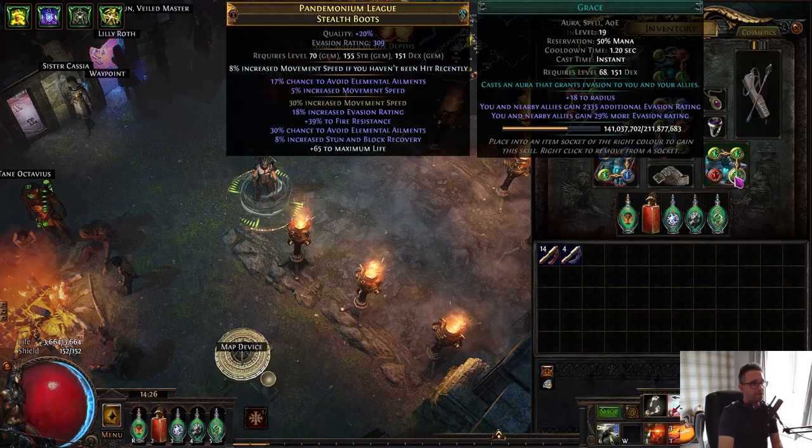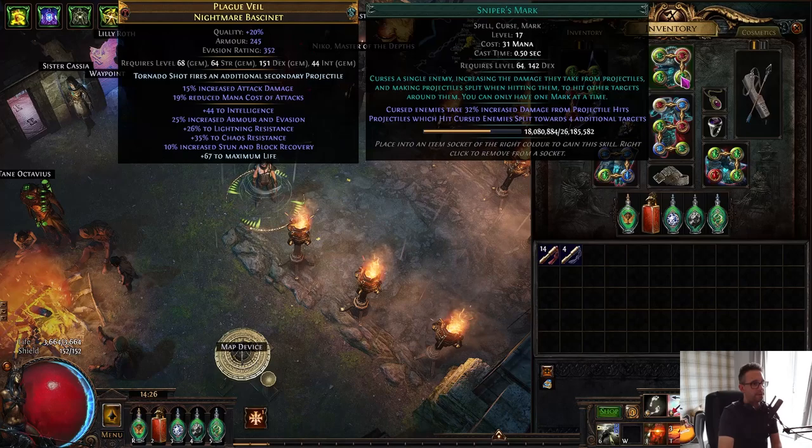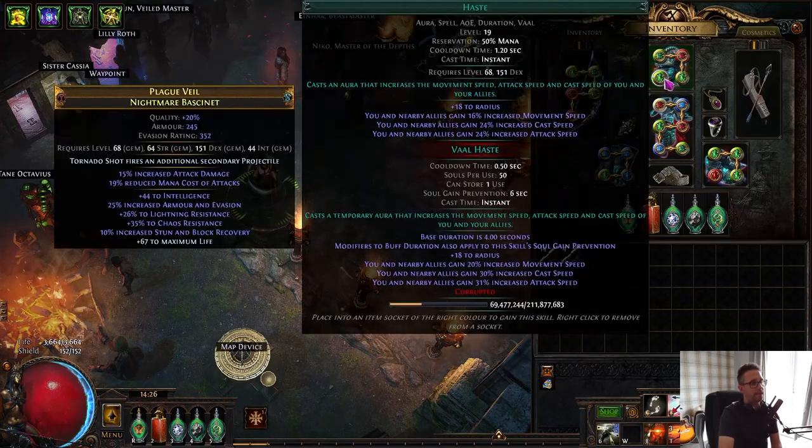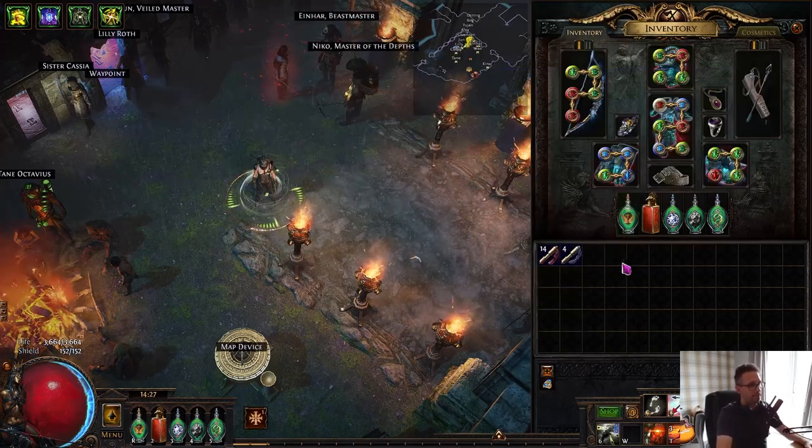Just Blood Rage, Precision, Grace, Determination as the auras. And then I've got my Mark on Hit with Inspiration, Sniper's Mark, and then Haste — which I've now turned into the Vaal Skill, just again a nice little piece of increased damage for bosses.